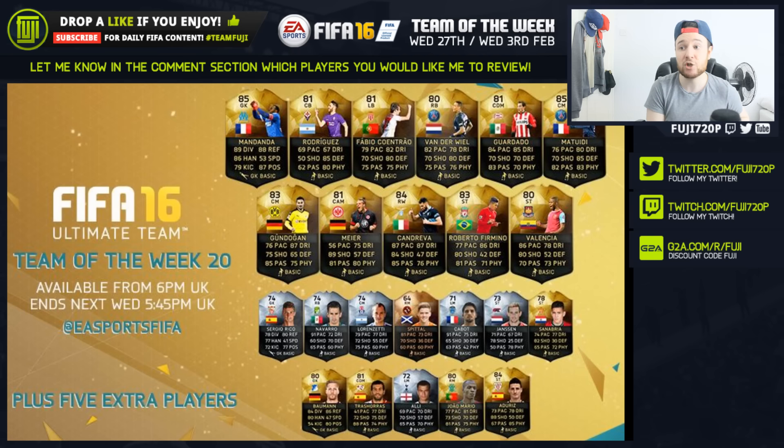We've got Maia, Candreva at 84 rated — he's awesome, used him the other day and he's actually a cracking player. Roberto Firmino, like I said, he's going to be going for a lot. I'll probably move him back down to centre forward if I go and review him — let me know in the comments if you want me to. We've got Valencia as well, that could be a cool card to pick up.